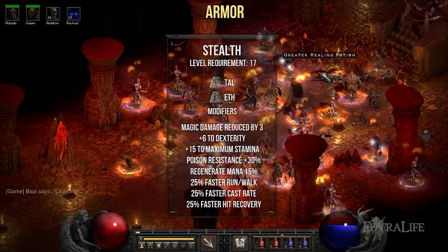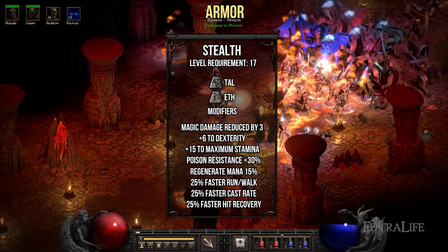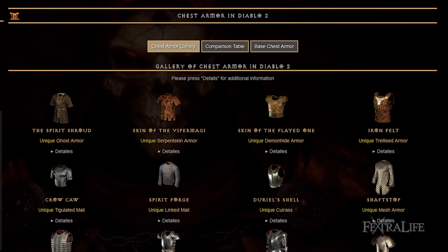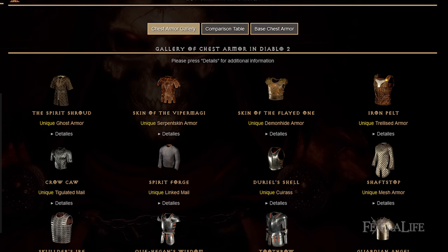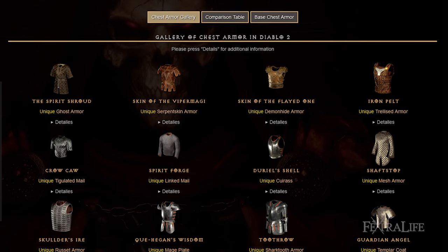First up for armor is the Stealth runeword. This is by far one of the best armors you can get early on. The 25% faster cast rate is nice, while the poison resistance and faster hit recovery provides more survivability. Any unique armor with plus skills is also great for this build, like the Spirit Shroud, Skin of the Viper Magi, Toothrow Wolf's Scales, or Orkhon's Wisdom.